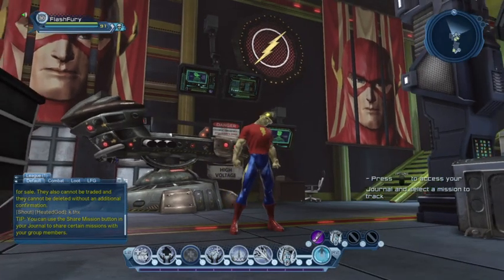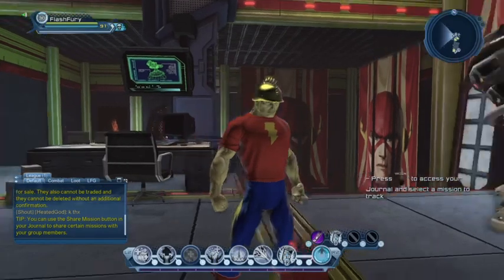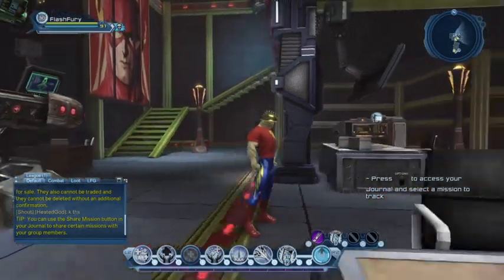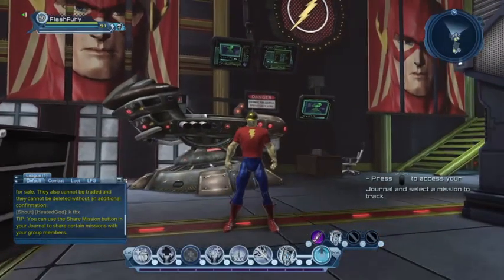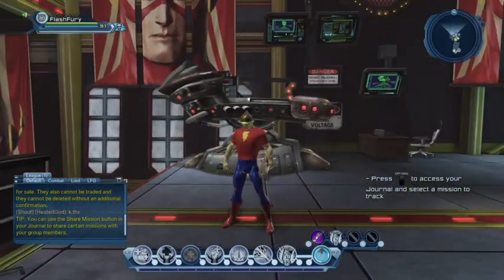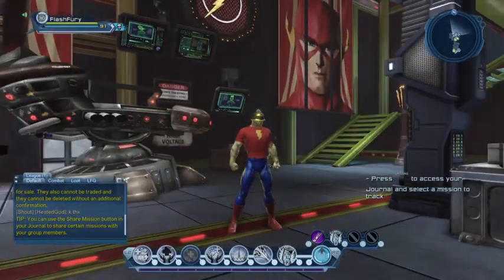For the longest time, this is pretty much what you had to do to recreate Jay Garrick. You had to be lucky enough to get the Captain Marvel t-shirt from the vault. The electric pants you do get at character creation, so that's not a problem. And you had to either get lucky to get the Flash boots in the mission, or buy them from the broker.